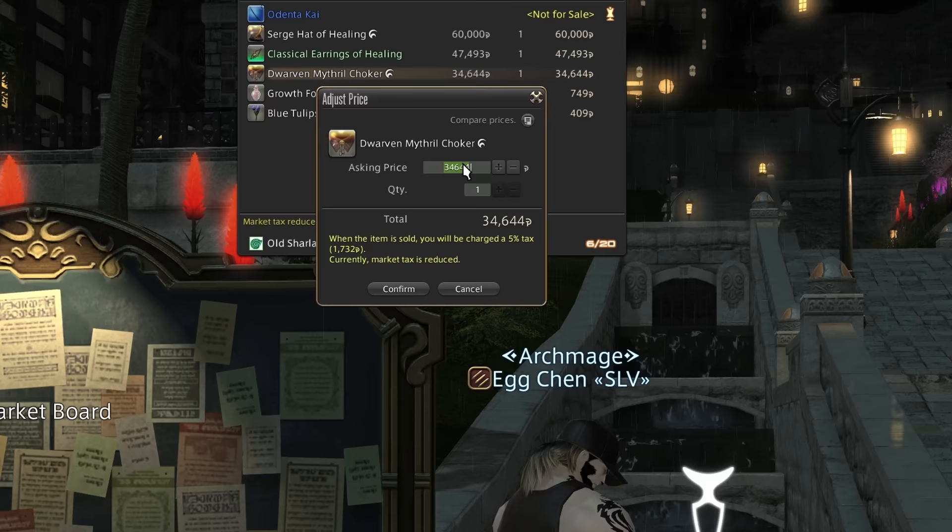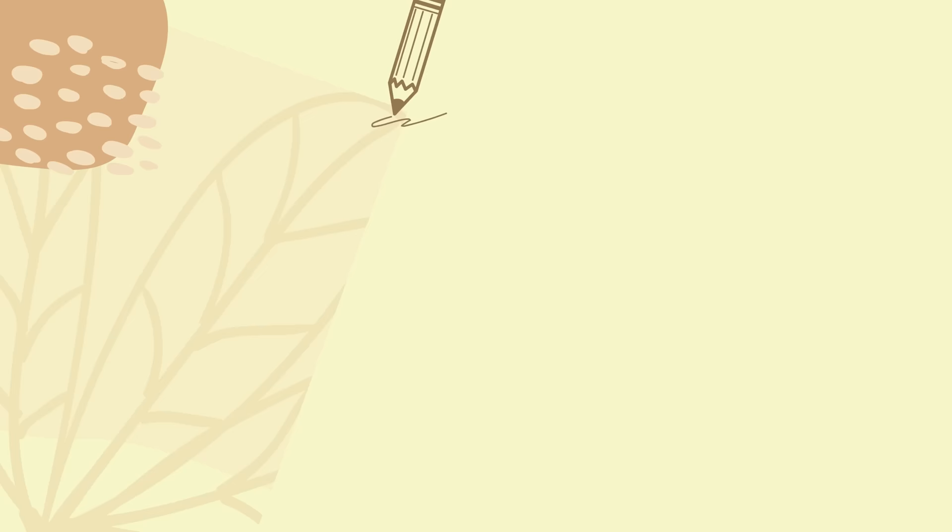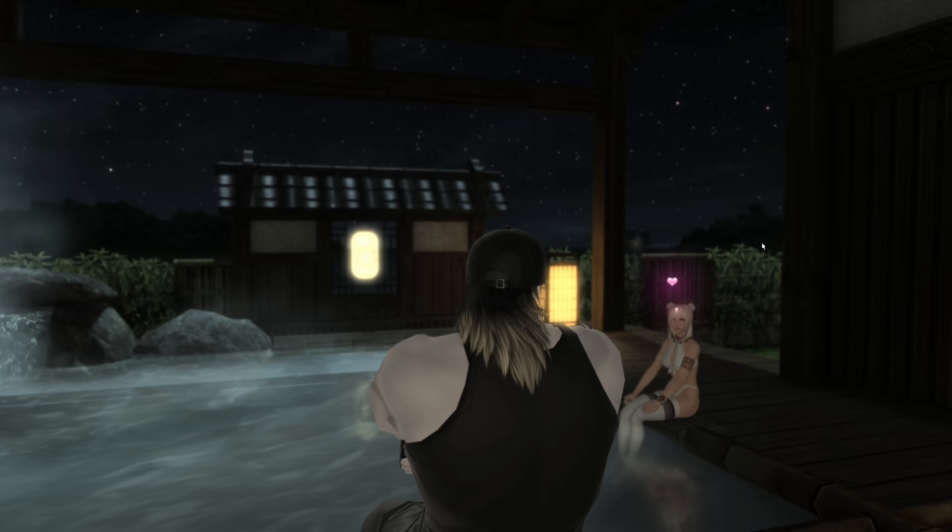I wanted to wrap up by recapping a few important points. Making Gil takes time. Analyzing supply and demand is key. Adjusting prices and keeping retainers full will massively impact your income. This is just one part of becoming wealthy in Final Fantasy XIV, but this method is tried and true. If you have any tips or suggestions, feel free to share them in the comments. If you'd like a guide on other specifics, let me know — I have quite a bit of time with the game and could help with almost anything. Thanks for checking out my Market Board 101 guide. If you haven't subscribed already, please consider doing so and I'll see you next time.